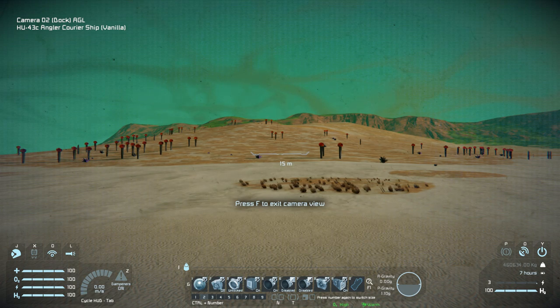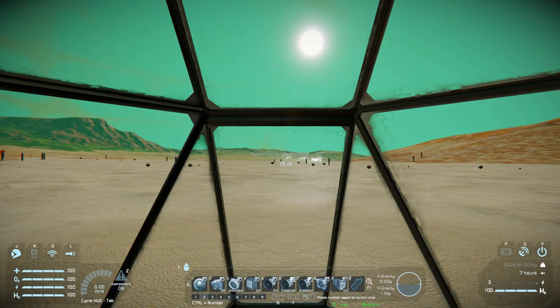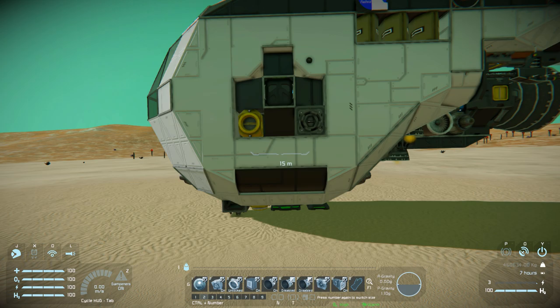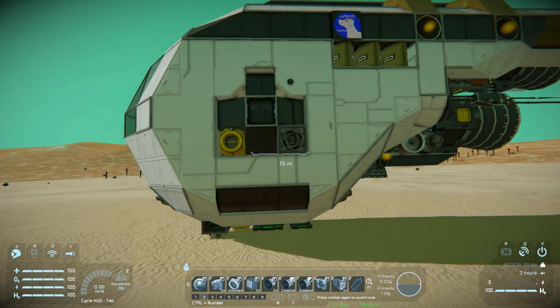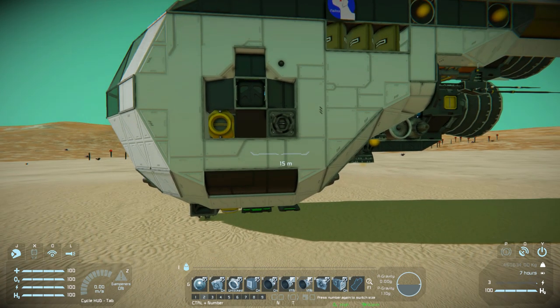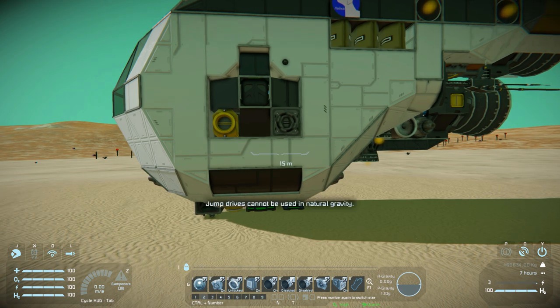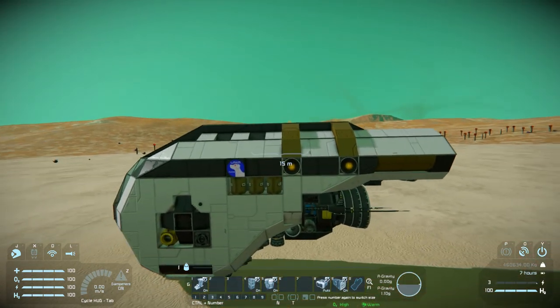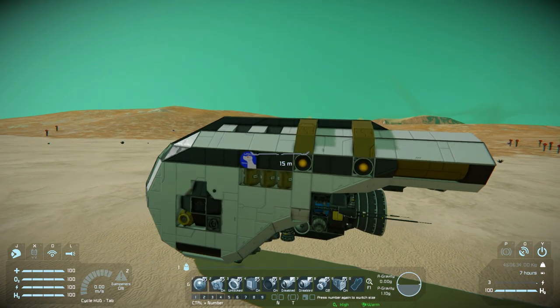On tab number two we have the exact same setup, except the camera is pointing to the left which is where our door is. We then have our merge block and the connector on the side. We have the same buttons for number four. Then hydrogen thrusters on and off, and the boosting system for the hydrogen thrusters — much like the atmospheric on the other tab — which is good if you're going through space. Number eight has been replaced with the jump drive, and number nine is still the hydrogen engine. Tab number three: we've got the landing gear turning on and off, the O2H2 generator on and off, the hydrogen tank, the battery, and the hydrogen engine.